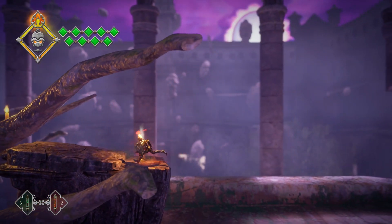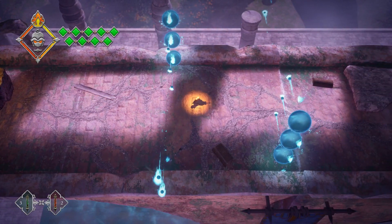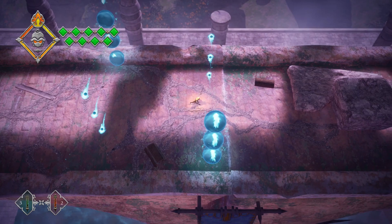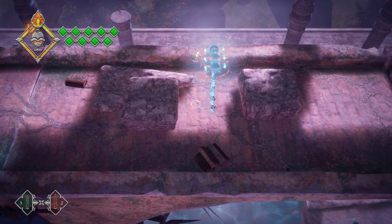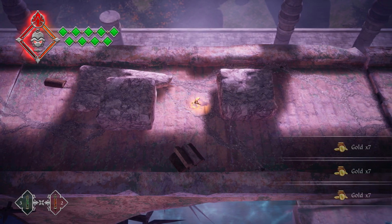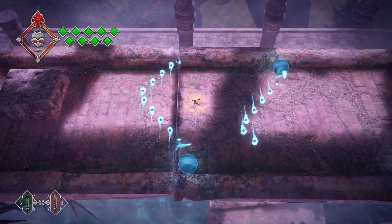It uses what I call a temperature gauge difficulty system. This gives the main character more damage the hotter the flame — the more they attack — but the less defense they have. Conversely, the lower the flame means more defense but very low attack.